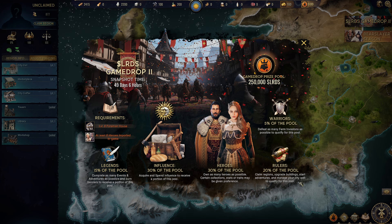You're not going to be managing cities or claiming regions, but there are other pools. The heroes pool rewards owning as many heroes as possible — certain collections, stats and traits may be given preference. For influence, you acquire and spend influence, but the only way to get the LRDS token is through Game Drop 1 or the leaderboard, so you can't get influence right now — ignore that. Then there's Legends: complete as many events and adventures as possible and burn banners to receive a portion.